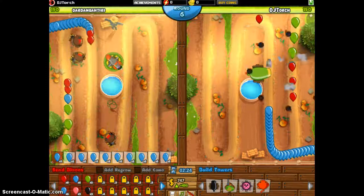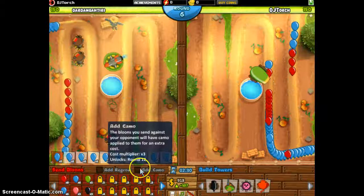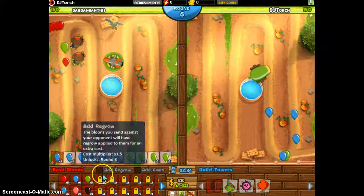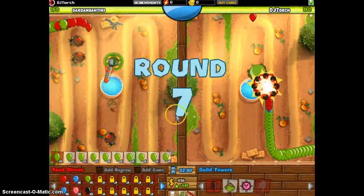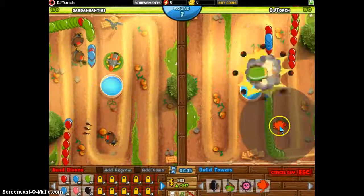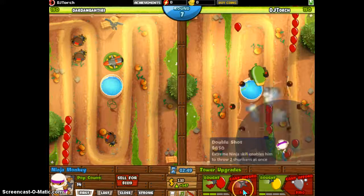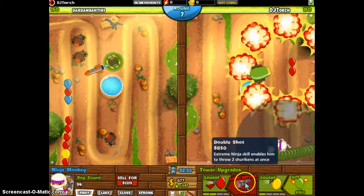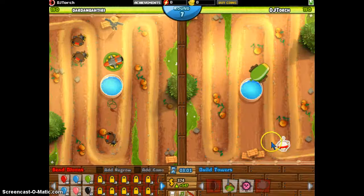Round 12 is when you can send out camo balloons. The cost multiplier multiplies the cost by three, but it's camo so not all towers can pop it. I'm going to get a ninja monkey here. Get him up to a three-one. What that'll make him do is throw double shurikens, which do some damage to balloons. And he can also see camos, so that's why I like him.